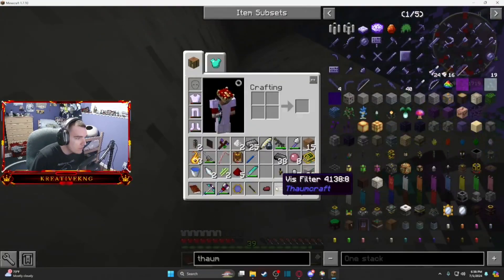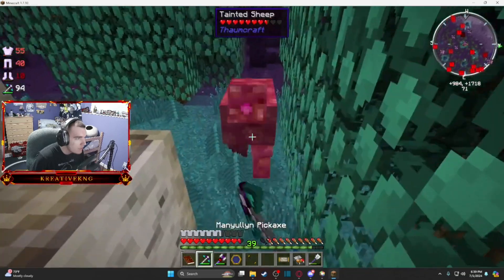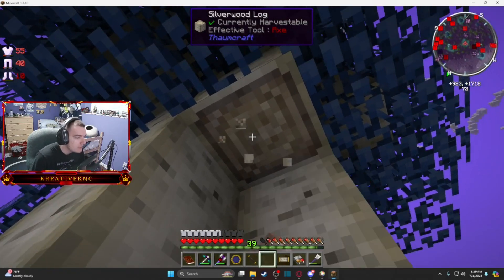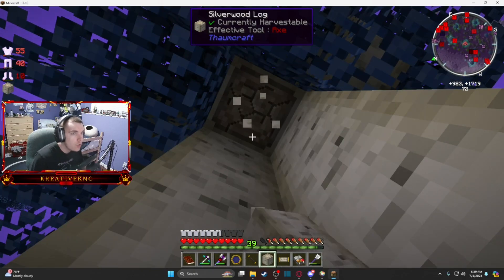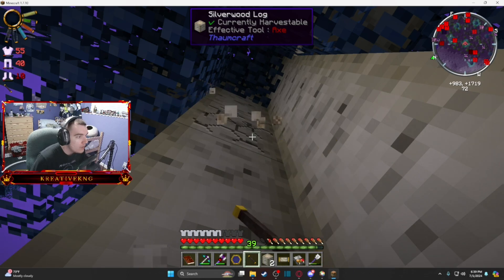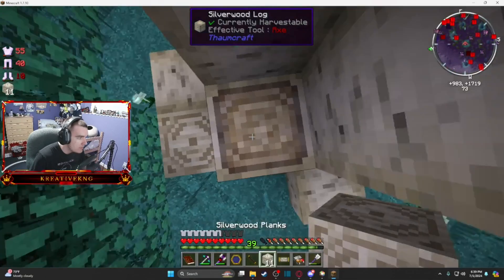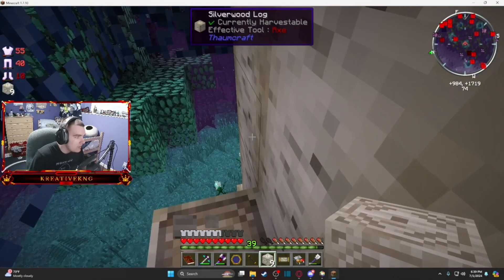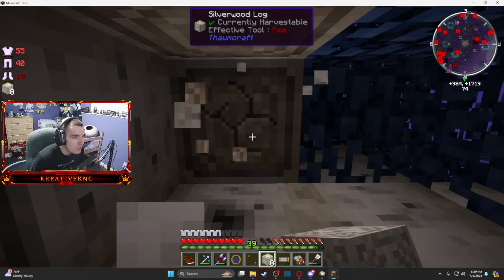Mana bean — what aspect is this one? Aer, okay. I don't have my wand on me so we'll just have to punch it, but that's fine. We basically have to get to the core of these trees. Oh, this one has two nodes — that's huge! Hopefully one of these has ordo in it. I'm actually going to turn some of this into planks and start stairwelling up so we can access these nodes in the tree.